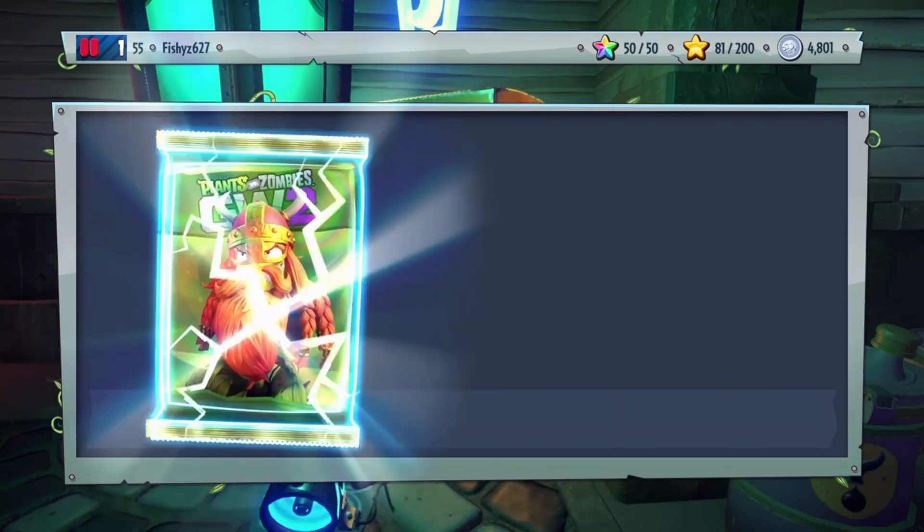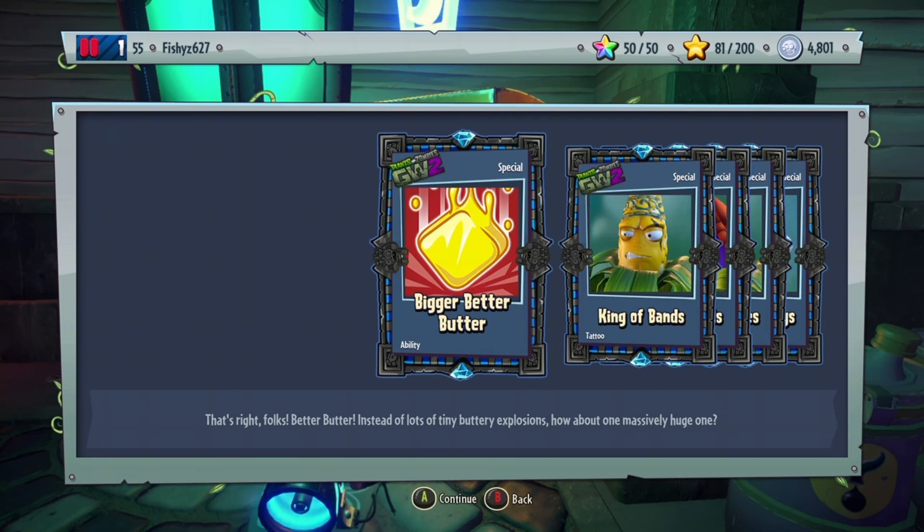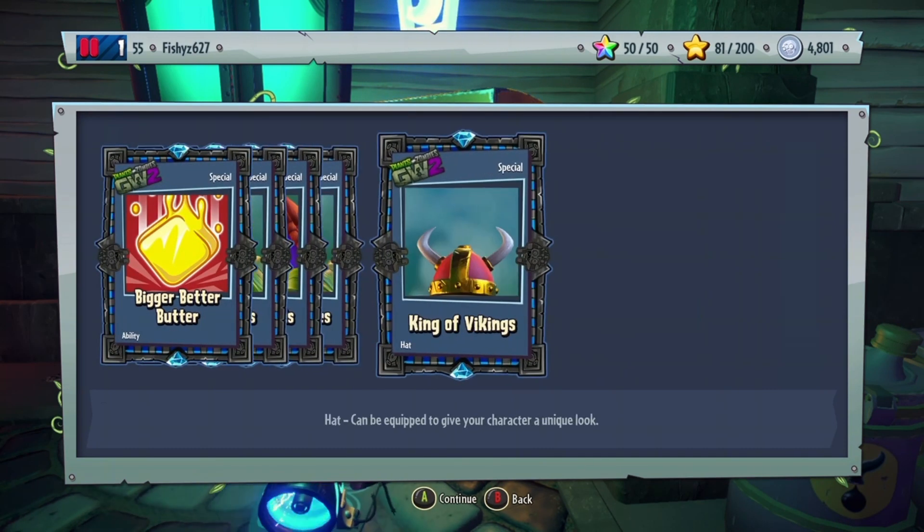I think we'll open up the Cobb's Attack Pack. King of Viking, Bigger Bitter, King of Bands, King of Beards, King of Glasses, and King of Vikings.